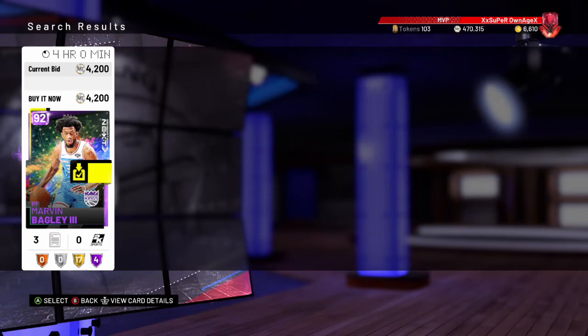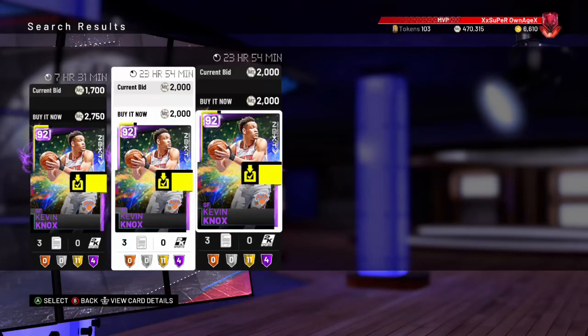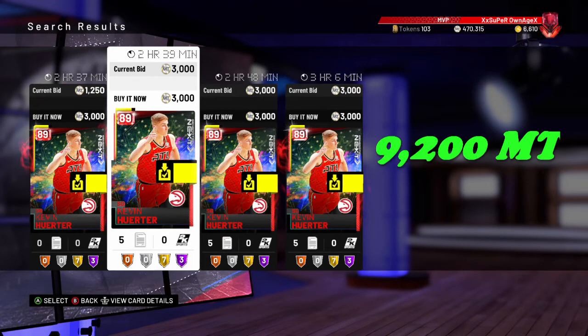There's a Bagley up there right now for 4,200. You gotta get this card. Kevin Knox is 2,000 MT, so we're up to 6,200 and we have one player left — 3,000 MT right here — that comes to a grand total of 9,200 MT on this team.